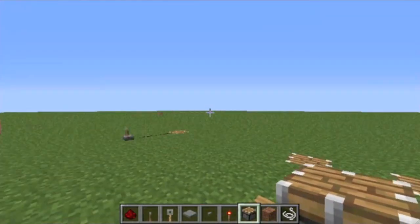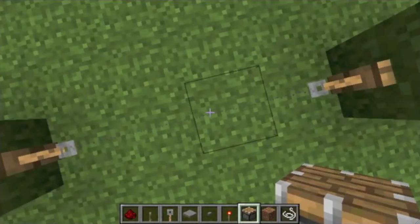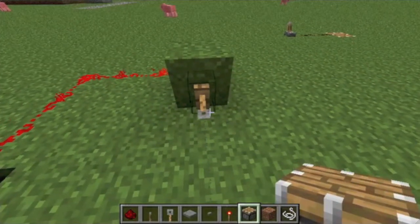The fourth way you could send a pulse is similar to pressure plates in that it involves you walking over them, and that is through a tripwire. You can see that faint line — that's a tripwire.